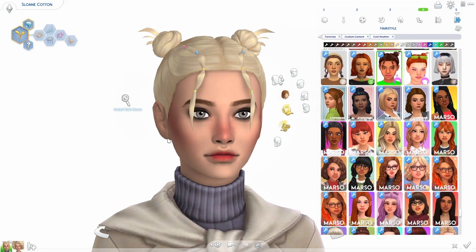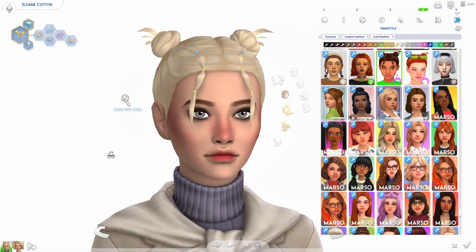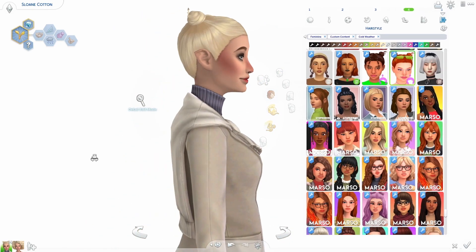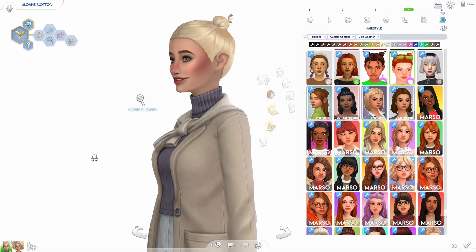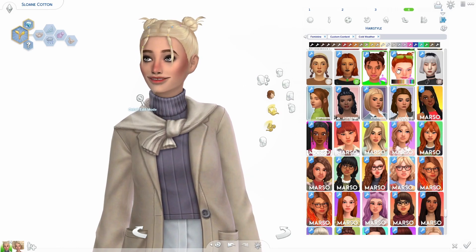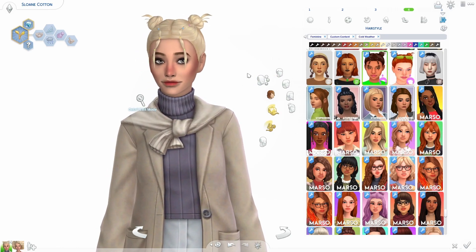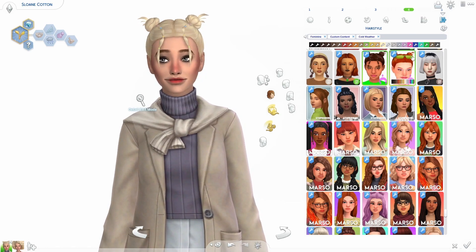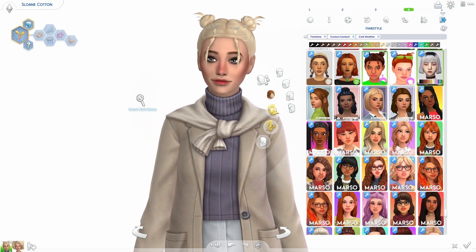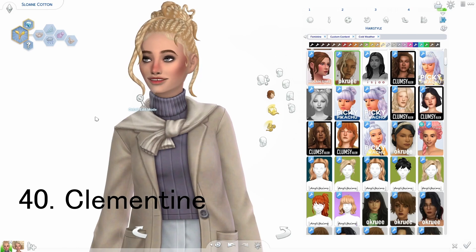So the next hair is the Miranda hair — this one has two versions. It's so cute — it's got a version with little pieces in the front and little buns, and then a version without those little pieces, which is also super cute. This little hair is so adorable. It also comes with accessory glasses — I didn't download them, but it does come with glasses on top of your head and also an actual pair of sunglasses.